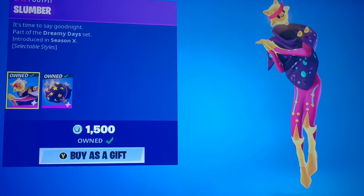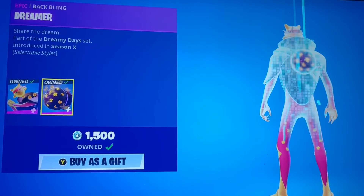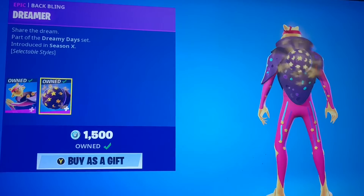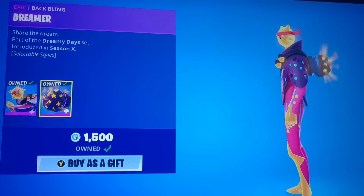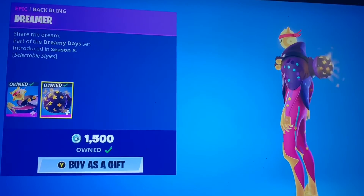We have Slumber — another meme skin. I like this style the most, the Bedtime style, along with the Dreamer Backflame, which also changes. But you don't really recognize it — it's just like the little color of the stand.